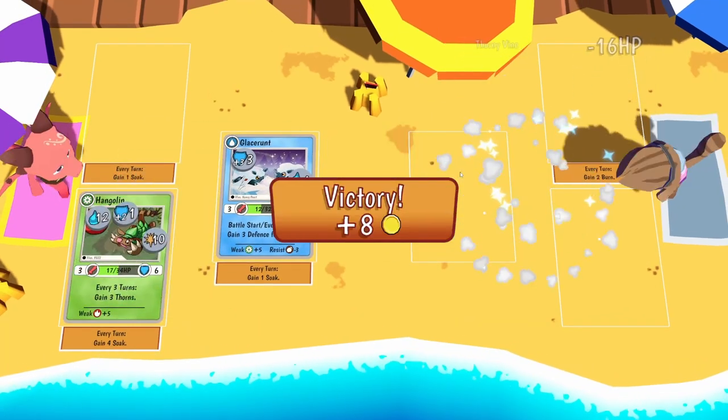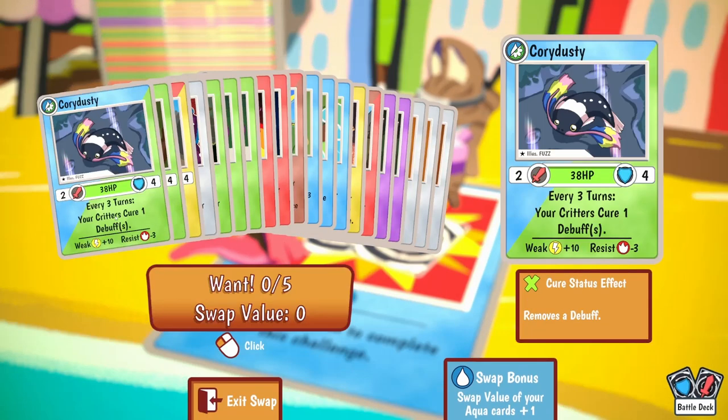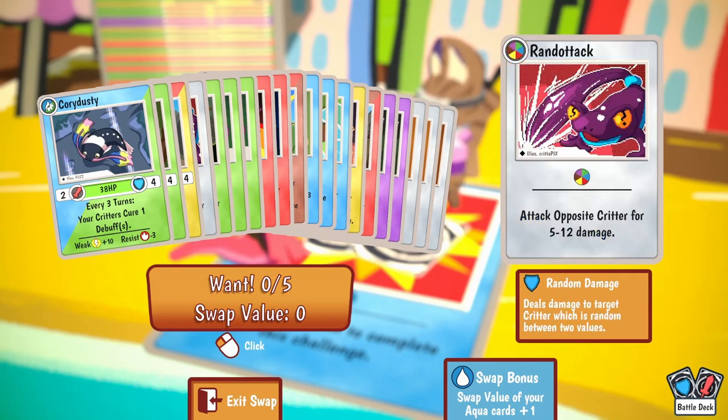Victory! Eight coins. What have you got to swap with me? Corrie Dusty - every three turns your critters cure one debuff, sounds cool. Barpeleon - pretty tough, six damage, four block and 40 health. When hit, attacker gains one burn - look at that thing's face.